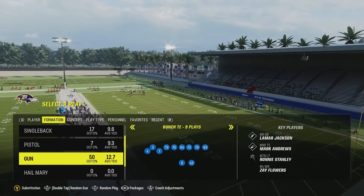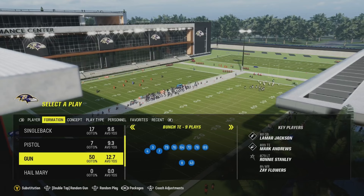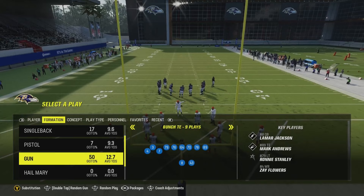We're going to show y'all how to be more consistent in the red zone about 5 to 10 yards out. It can get a little difficult because zones shrink and there's less room to run around. I'm going to be showing you my scheme out of gun bunch tight end, but you can do this with any formation that has three wide receivers to one side.